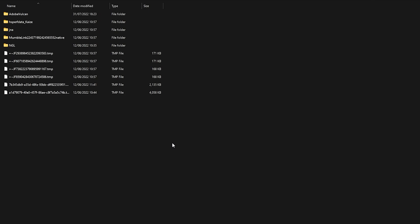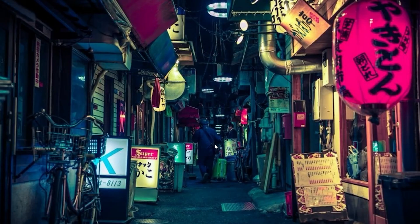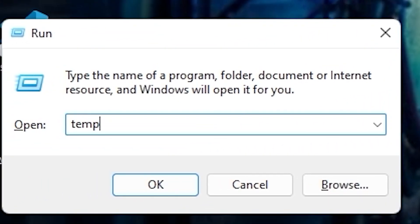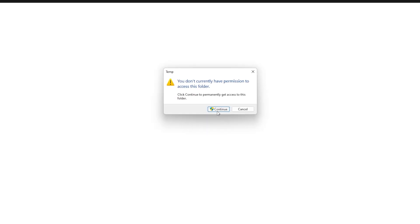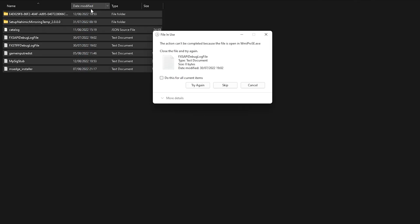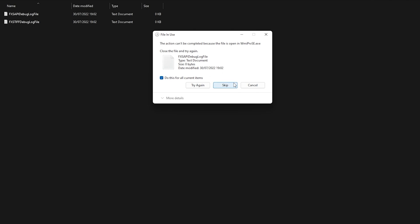The next step is the same thing. Press Windows key plus R and go to 'temp' without the percent signs. Press Continue to grant permission. There aren't many files, but just delete them — select 'Do this for all current items' and press Skip.